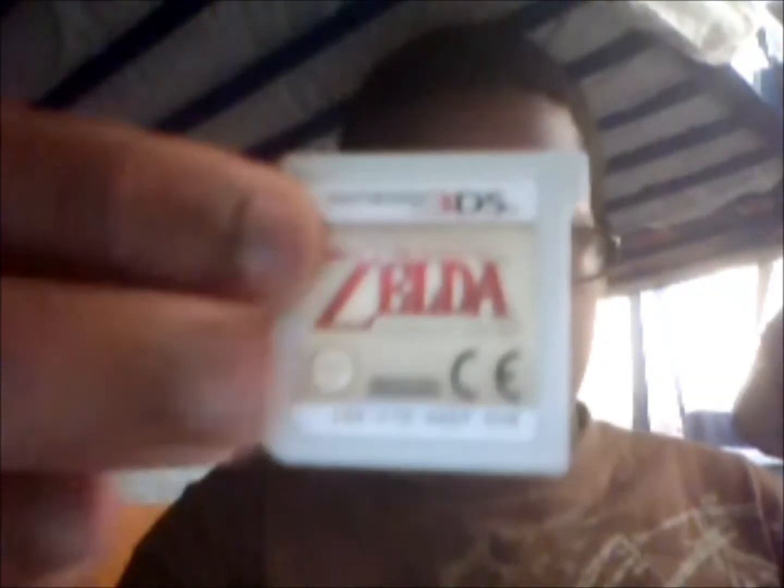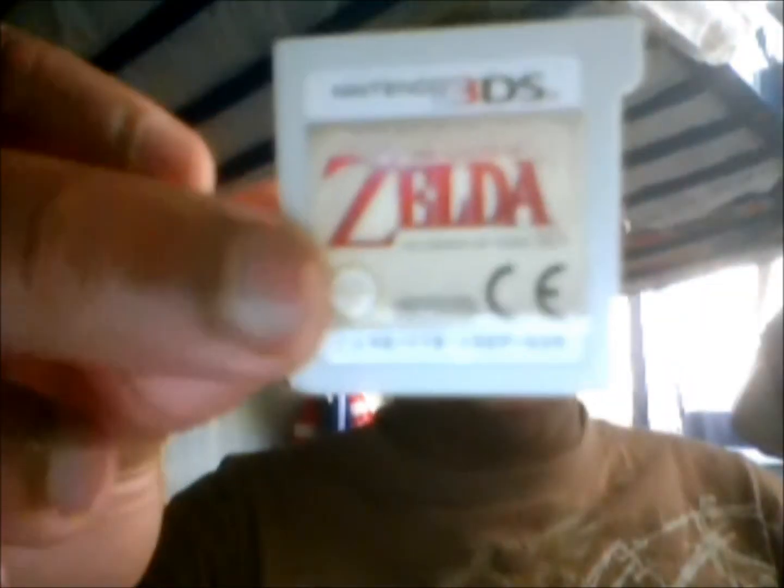Now I'll show you some gameplay. It's your boy Tett — just here to show you the cartridge and some gameplay. This is what the cartridge looks like. It just says 'play' really. You can see it's Legend of Zelda: Ocarina of Time 3D, with a grey creamy background.